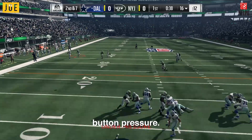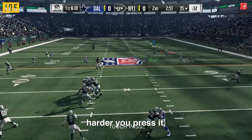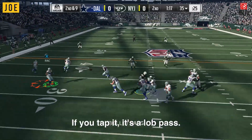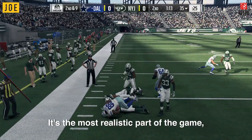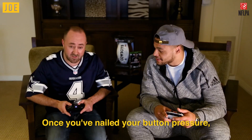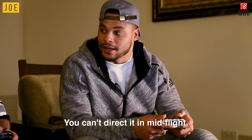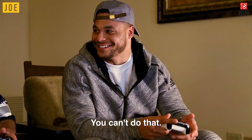Tip five, my favorite: button pressure. It's all about the passing. The harder you press the button, the faster and harder the ball is going to be — it's going to be a bullet. If you tap it, it's a lob pass. It's the most realistic part of the game, trying to control the button pressure for passing. Once you've nailed your button pressure, you can't direct the ball once it's in mid-flight — no video game or real life, you can't do that.